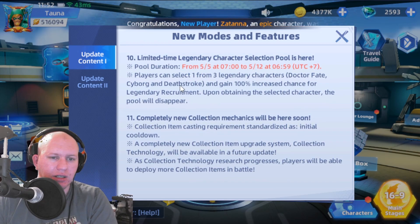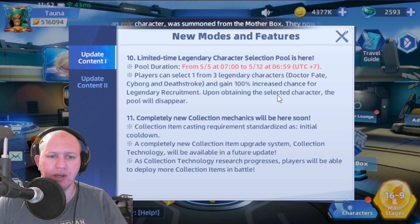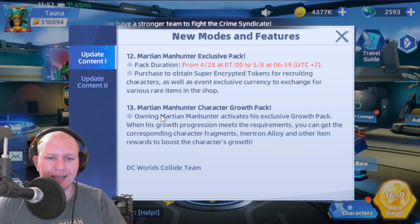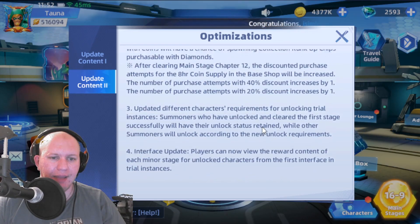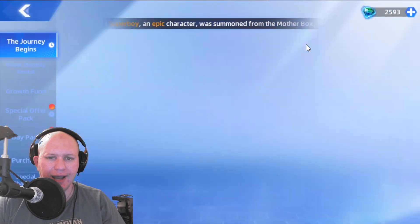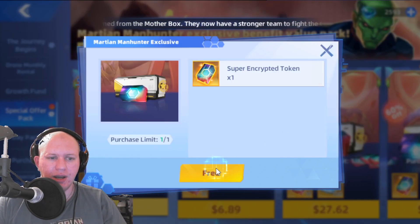We've got an upcoming event for Doctor Fate, Cyborg, and Deathstroke where you can get 100% legendary in recruitment for one of those guys. There are some new collection mechanics and some changes to the way the game works. The UI looks amazing — it looks really good.